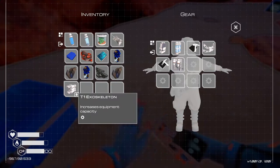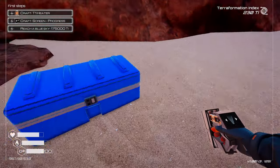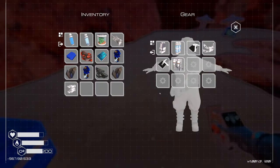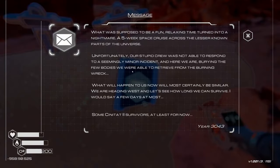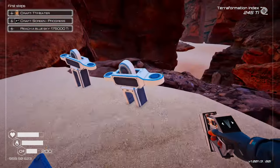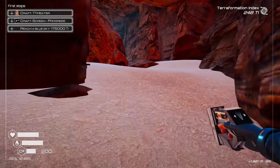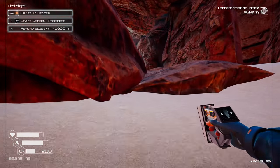Alright, that was a pretty sweet find right there. Can we put both of these on? I think it takes the other one off. Yeah, I can't equip it. I'm going to just leave it. A message! 'What was supposed to be a fun relaxing time turned into a nightmare - five week space cruise across the lesser known parts of the universe. Unfortunately our stupid crew was not able to respond to a seemingly minor incident and here we are burying a few bodies we were able to retrieve from the burning wreck. What will happen to us now will most certainly be similar. We are heading west - let's see how long we can survive. I would say a few days at most.' Damn, that's grim. Our oxygen is not looking good either. We found one iridium.